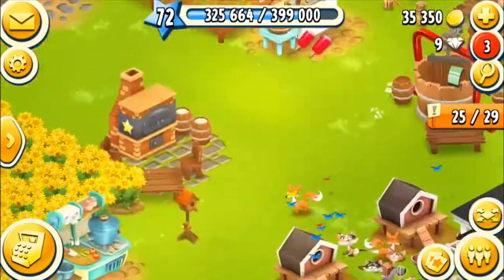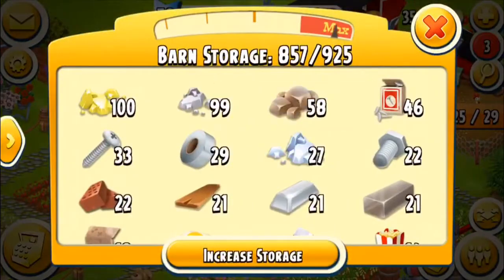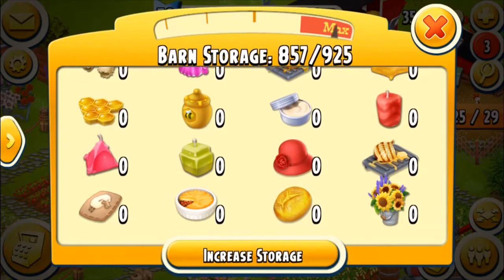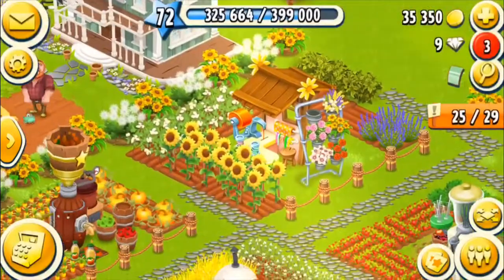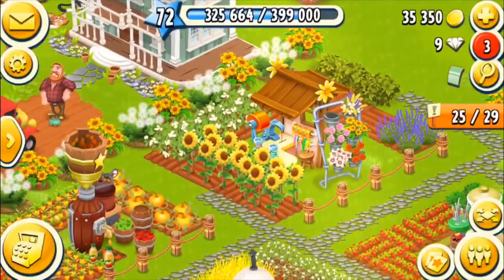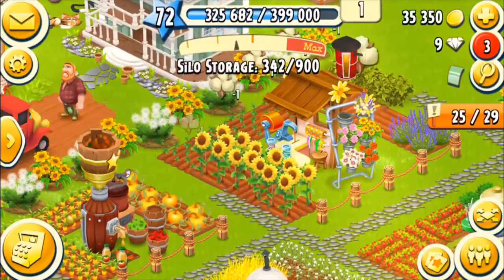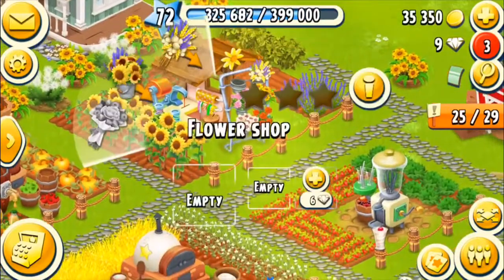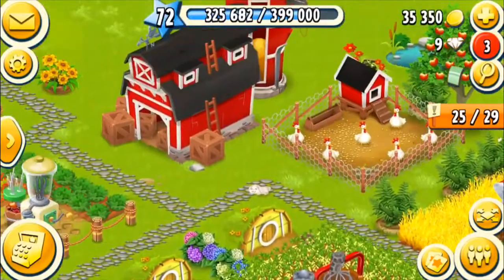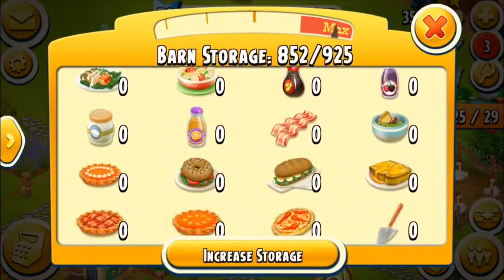I'm going to go home. Flyers quite often bring you to a place that needs something done in their boat, so I'm going to go to my barn and see what I need to build. It said I need pails of flowers, so I'm going to do some of those. I'll go back to my barn, go all the way to the bottom, and see what I need next.